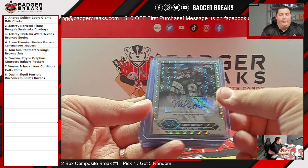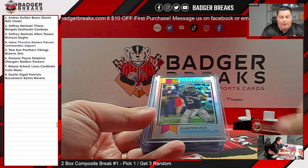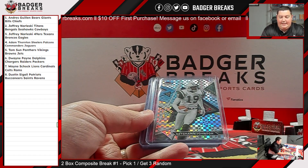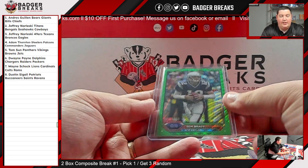All right, here we go — we'll recap it. Mike Quick auto. Johnny Football. Doug Flutie gold. Richardson. Chad Johnson. Irving Fryer — that's a 10. Keyshawn Johnson. Terry Bradshaw. Hines Ward. Drew Bledsoe. And a Tom Brady.